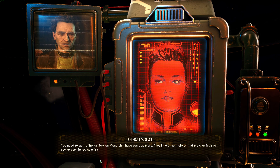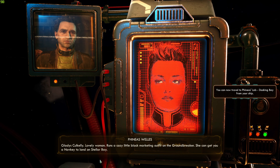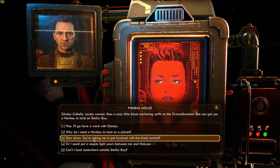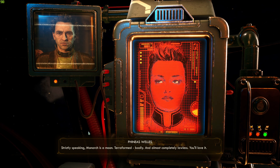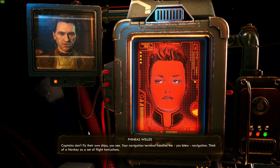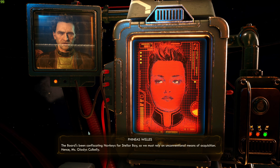Phineas says they need to get to Stellar Bay on Monarch; he has contacts there. Gladys Kulk Kelly, a lovely woman who runs a black market outfit on the Groundbreaker, can get a nav key to land on Stellar Bay. The player asks why they need a nav key to land on a planet. Phineas clarifies: 'Strictly speaking, Monarch is a moon — terraformed badly and almost completely lawless. Your navigation terminal handles navigation; think of a nav key as a set of flight instructions. The board's been confiscating nav keys for Stellar Bay, so we must rely on unconventional means.'